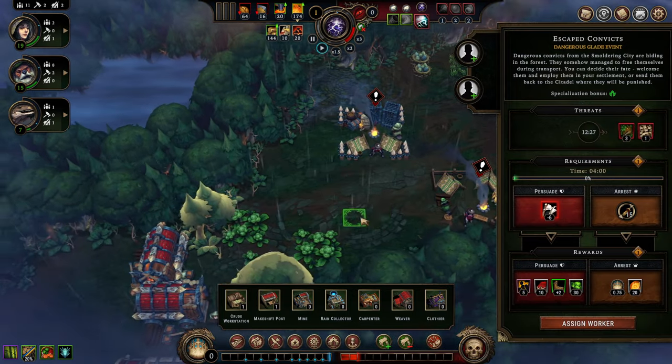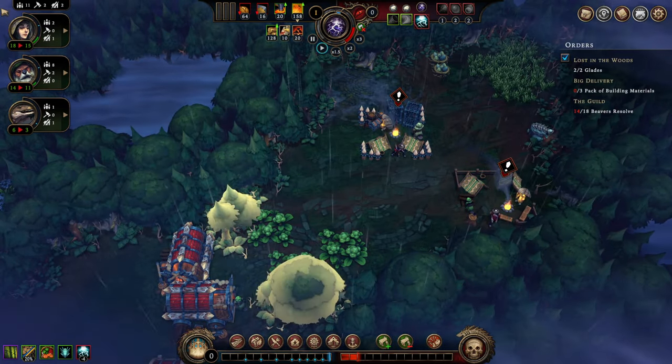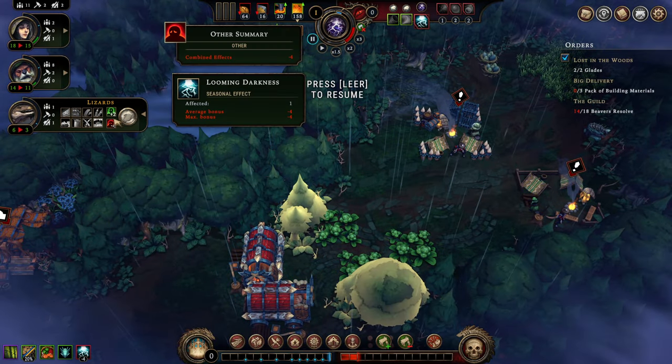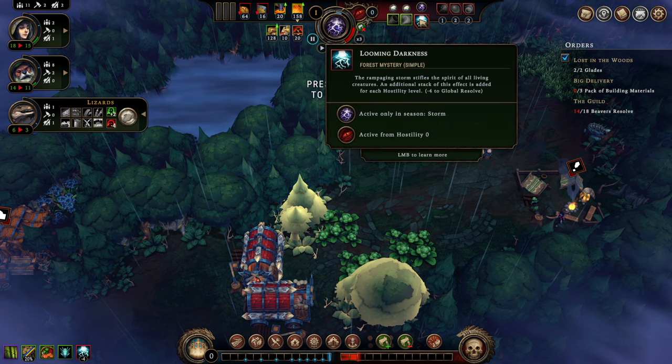The storm is upon us. It gives us a penalty to our morale because we're suffering from Looming Darkness. Looming Darkness is the baseline debuff — always present during the storm season. You also get an additional minus four for each level of hostility on top of that. This is how the game tries to kill you — it's the most dominant factor.